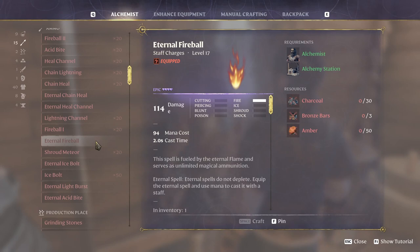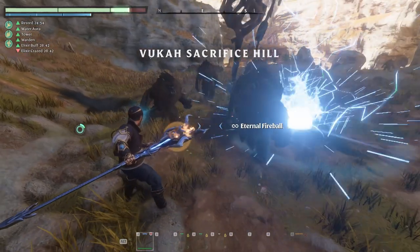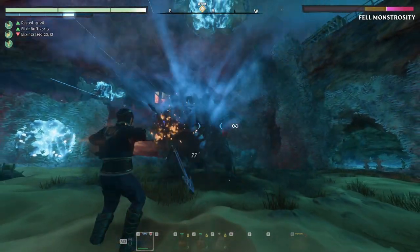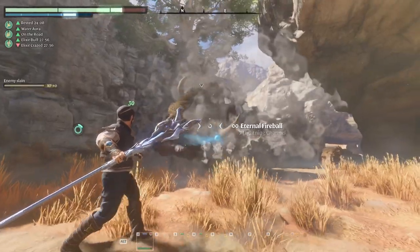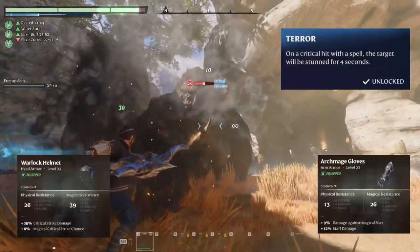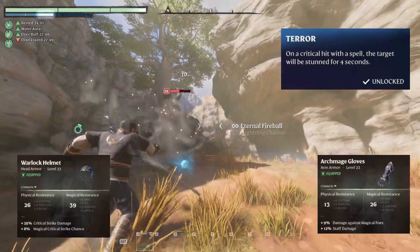We have only one fire spell: the Eternal Fireball, which deals massive damage in a big AoE. This spell will be our main damage-dealing option and from my testing it has a pretty high critical chance, so with a few armor pieces and skills we will maximize that damage and also stun opponents at the same time.